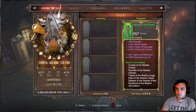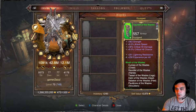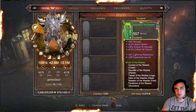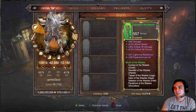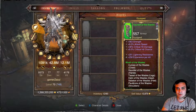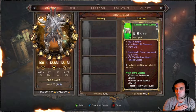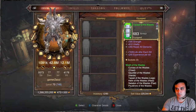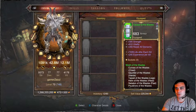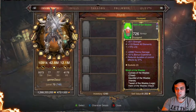For the armor set I'm using the Wrath of the Wastes. I have the entire set — I don't have the ring, which I used to have, but it turns out another ring is better. Once again you can pause the video at any time to view the attributes. My personal priority is resist to all elements, so I even have my gems for resist to all elements.